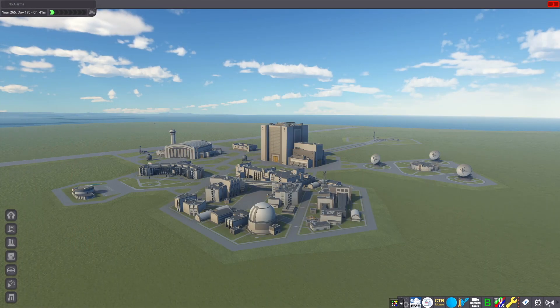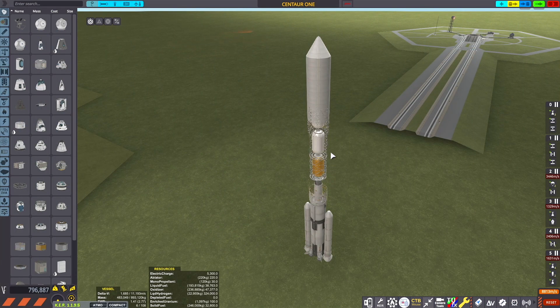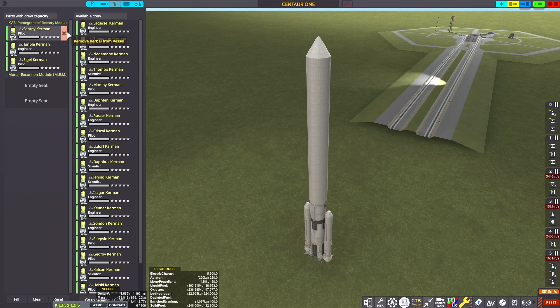Welcome back to Kerbal Complete in Kerbal Space Program. Today we're launching a mission to a dwarf planet object called a Centaur object out in the orbits of the outer planets, added by the Minor Planets expansion mod called Croxlev.